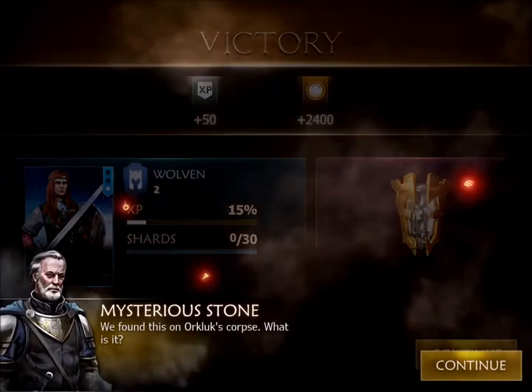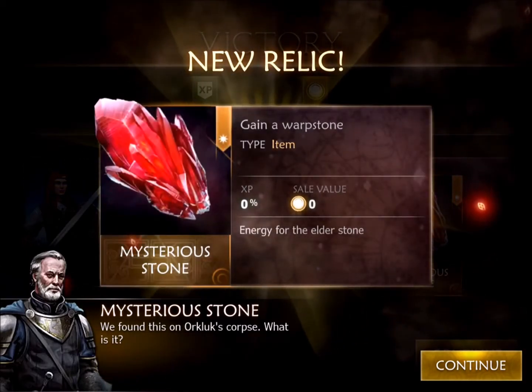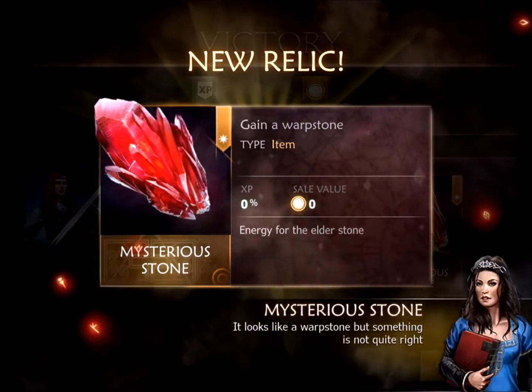You get a little bit of experience points, some gold, and also a new relic which is a warp stone. You'll be able to go into manage relics and see exactly what that is.